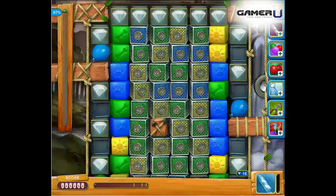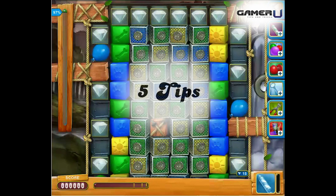Welcome to GamerU Pet Rescue Saga Tips and Tricks for level 111. To pass level 111, you must clear 97% of the blocks and earn 42,000 points. Here are the 5 tips to help you pass level 111.